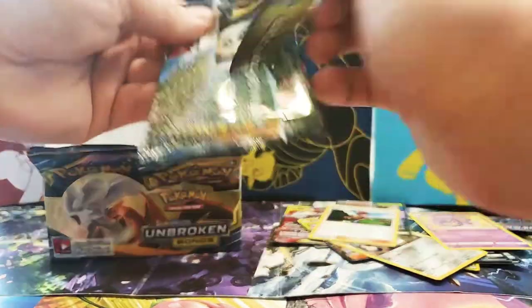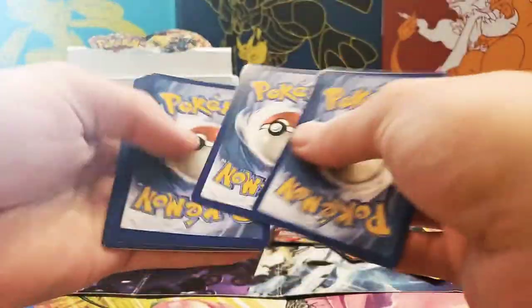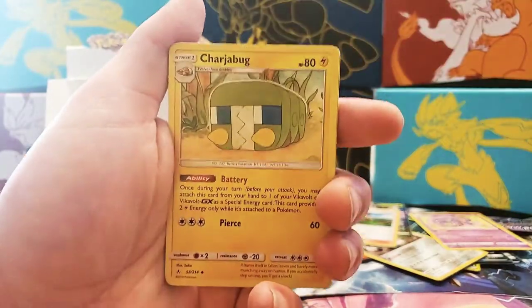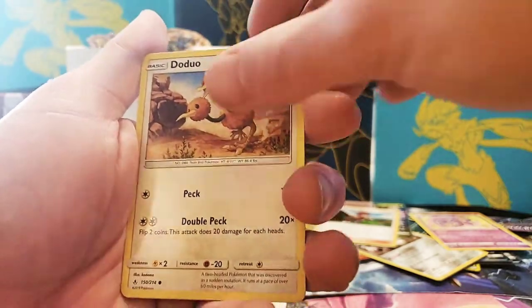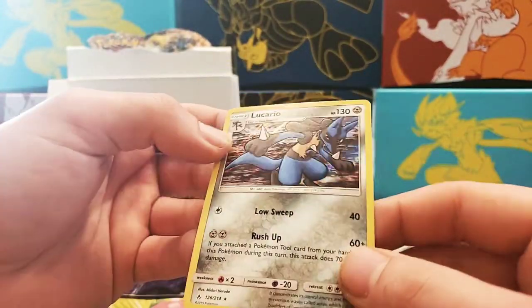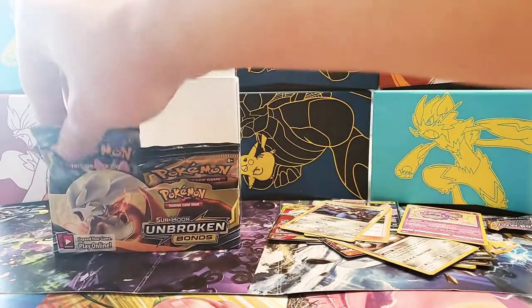Put it with what I need. Next pack: Power Plant, Charjabug, Toracat, Sandile, Oddish, Zubat, Koffing, Doduo, Reverse Holographic Hypno — ooh — and Holographic Lucario. So that's pretty cool, don't have that, so that's a win. We're getting closer to a Master Set.